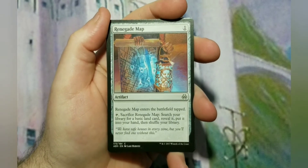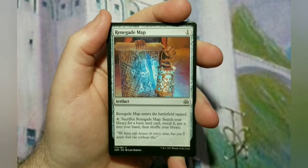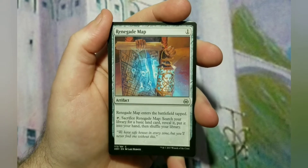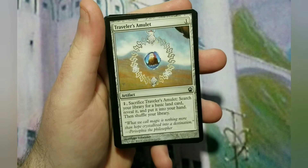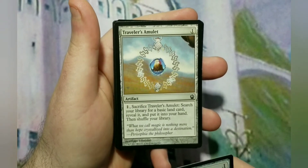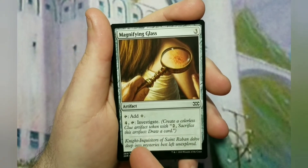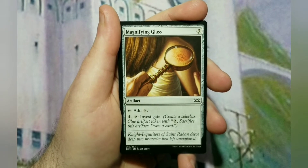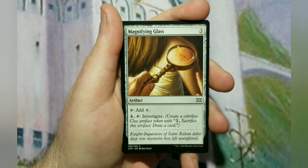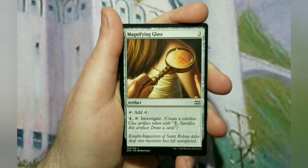Let's go into some ramp. White has ramp — let's just get that straight. It has not as good as green, but better than every other color. The problem is that because it's the secondary color and very limited, it's expensive monetarily, so we have to go with what we can on a budget. Renegade Map goes into land. Traveler's Amulet isn't really ramp so much as mana fixing — but it helps thin out your deck of bad draws and get land in your hand. Magnifying Glass is a 3-cost mana rock that helps you investigate — that puts a clue token into play, and you can sacrifice that clue to draw a card. It fixes two things white is weak at: it gives you a little bit of ramp, but it also helps you draw cards, and it does it repeatedly.